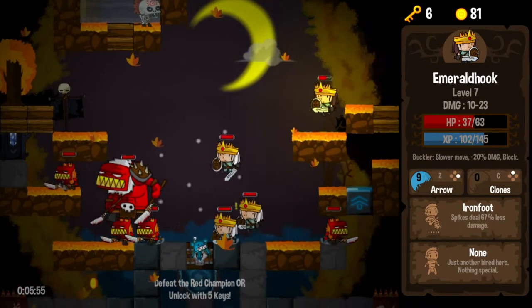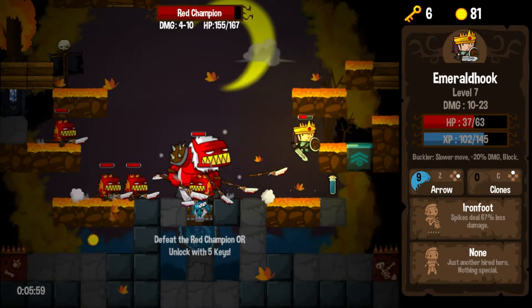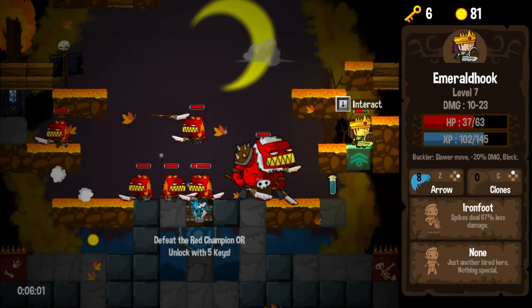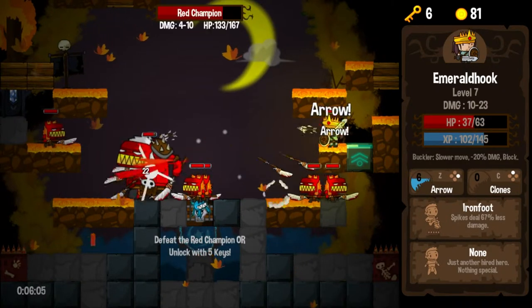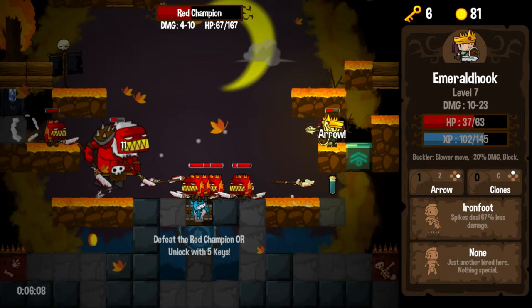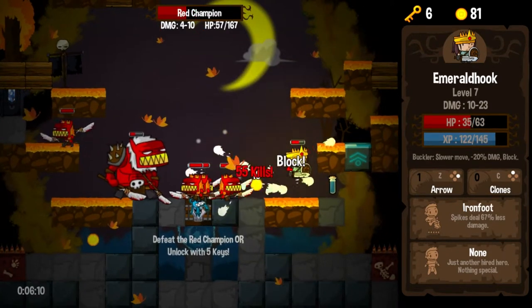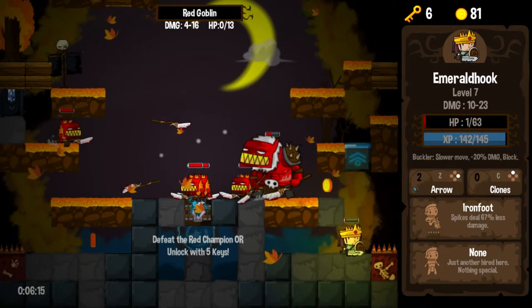Let's send our clones down to do our bidding here, try to see what they can do for us. Then I'm going to drop down and start raining in arrows — and I'm going to miss with the first arrow horribly. Let's wait until he gets over a little further, and then let's start raining down arrows. Let's just cheese it. Lots and lots of guys down here — I'm probably just going to die.